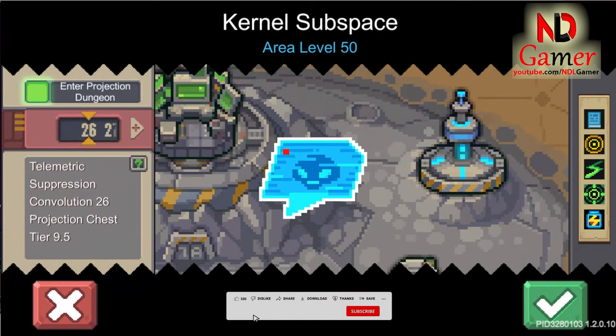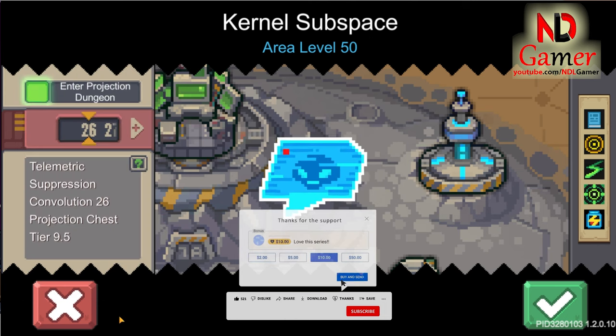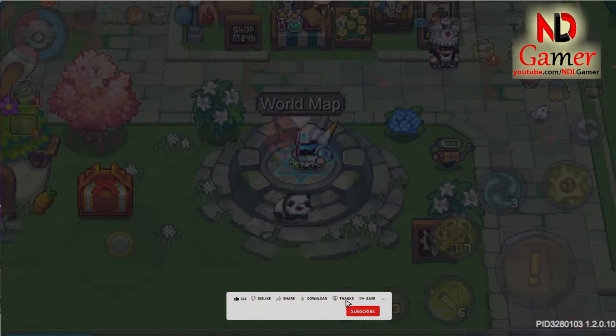Today while farming equipment in the kernel subspace map, I accidentally picked up this purple weapon, so I'll review it for you guys right away. In the future, if I pick up any new weapons, I'll continue to review them as well.